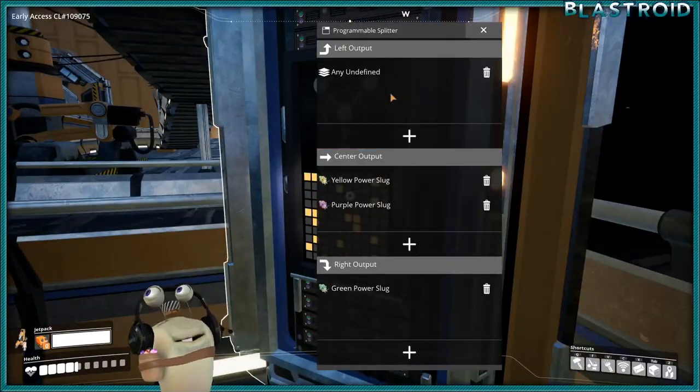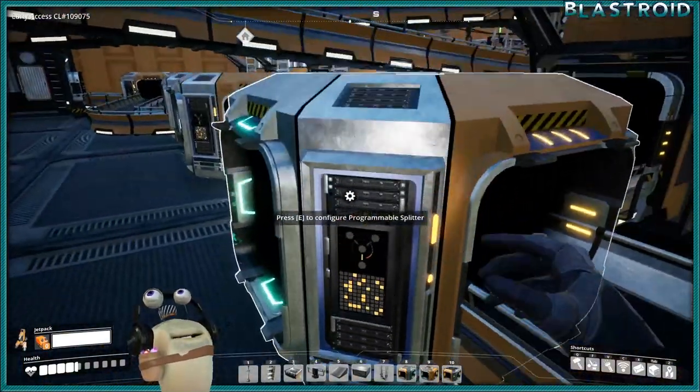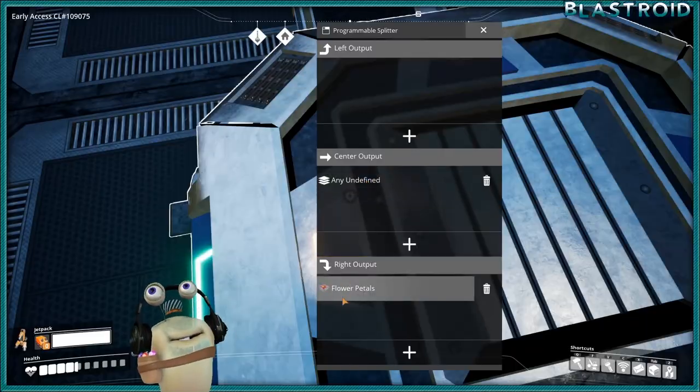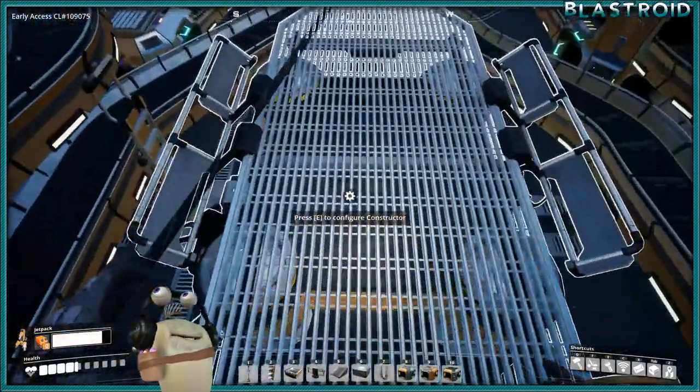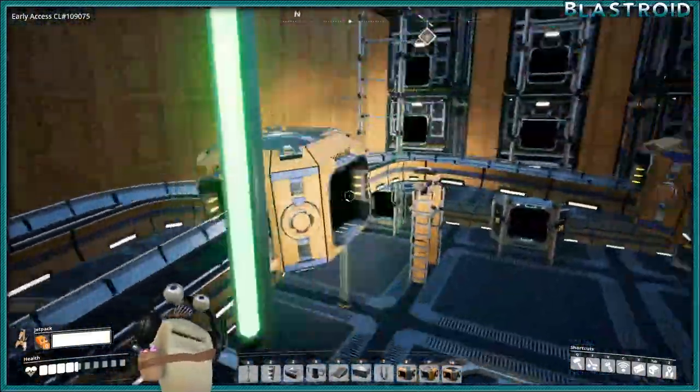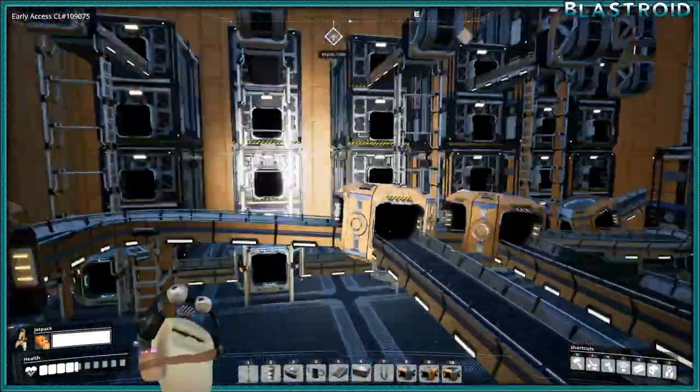Everything else went left here, so let's take a look. Center is everything else and right is flower petals, so this must be our color cartridge machine — and it is. The output goes all the way back to the beginning and up to the right bin.